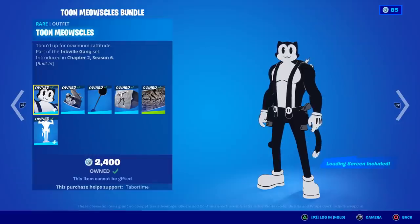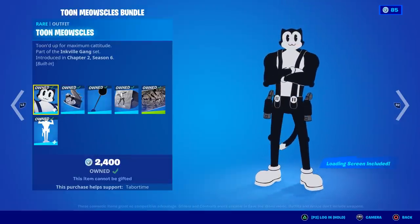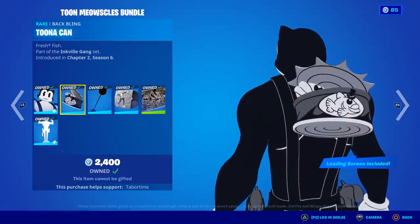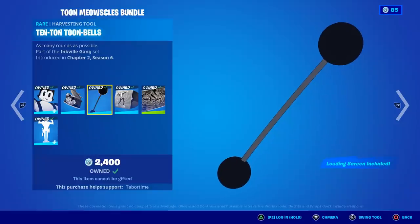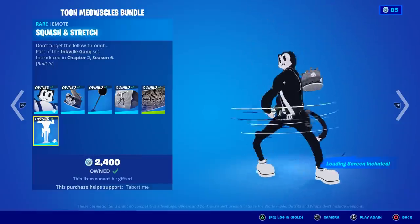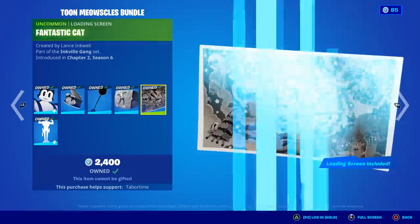So that is the Toon Meowsles bundle for 1,700 V-Bucks. I've got to say, this is a 9 out of 10 from me. I thought it was going to be just an okay skin and I'm ranking it 9. The only reason I'm not giving it a 10 out of 10 is because it doesn't have a glider and it doesn't have a wrap. If they made a cartoon-style glider and wrap you could purchase, this would be a 10 out of 10. The tuna can back bling is secretly reactive — every time you jump and land, a splatter of black ink comes out. The pickaxe looks great, the contrail's great, it matches perfectly. You get a music pack with actual lyrics, a great Cuphead-like loading screen, and an awesome built-in emote. If you were on the fence about buying this for 1,700 V-Bucks, I'd say absolutely pick this up — you will not regret it.